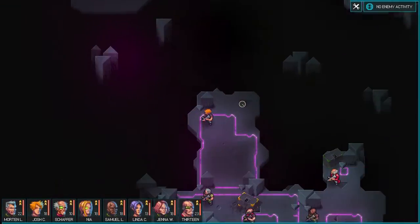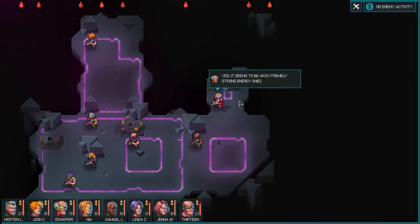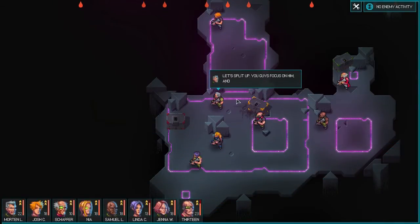And he's got a shield. Fantastic. What is that thing? A shield? Yeah, it seems to be an extremely strong energy shield. My scan results are going through the roof again. It looks like he redirected part of the energy from his weapon to his armor. We'll have to concentrate our firepower if we want to cause any damage. Easier said than done — he's brought a small army with him. Let's split up. You guys focus on him, we'll take out his bodyguards. Let's move.